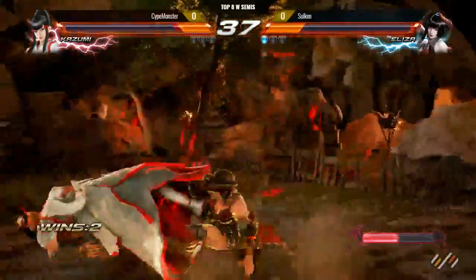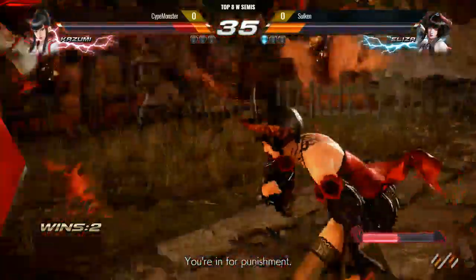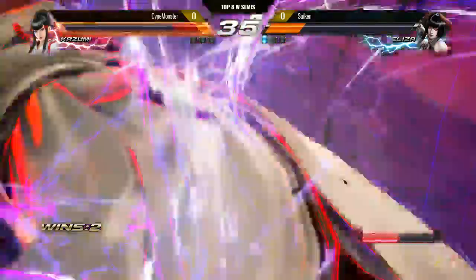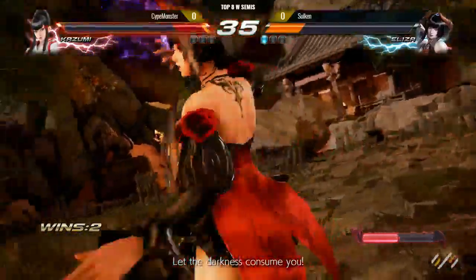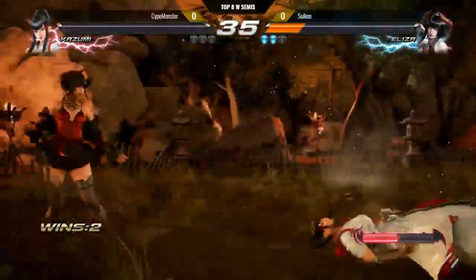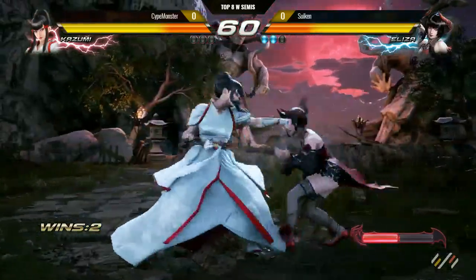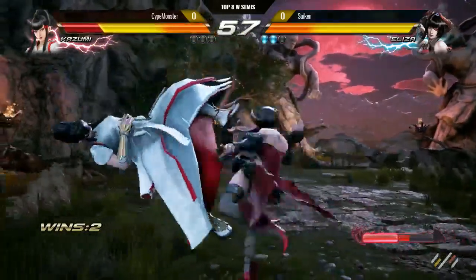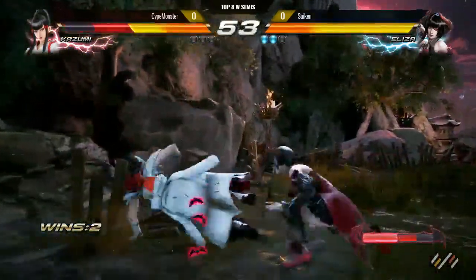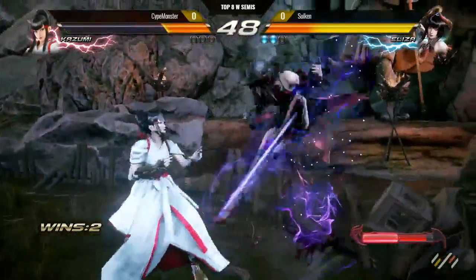It looks like a lot of people are not really familiar with this matchup, especially since people are like 'I'm a weeb for using this character.' What are you looking for? I had a good three hours against Sugen. Things I learned: at range four, all she has is a low and a high. The high is safe, the high is the launcher, and the high is a homing move. So what I tend to do is if I see her do something that's not a movement — like an attack from that range — I always duck. It works.